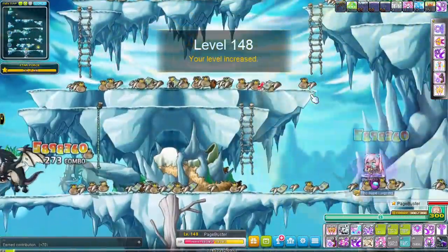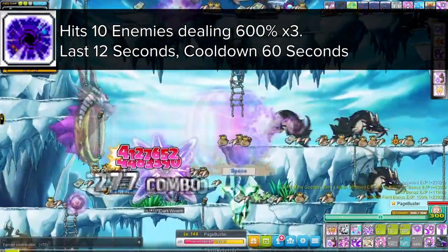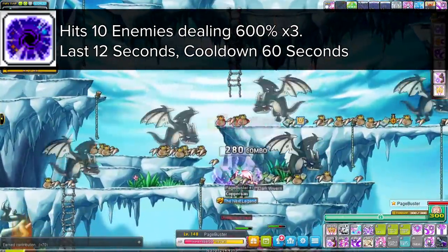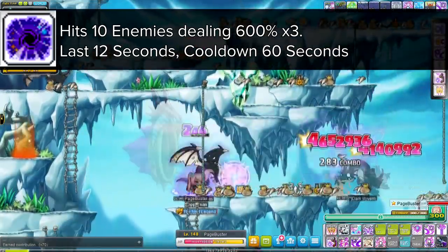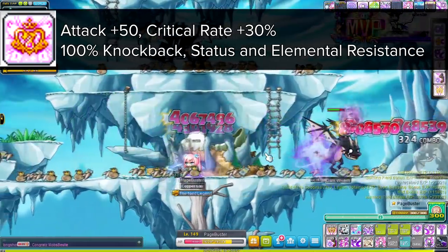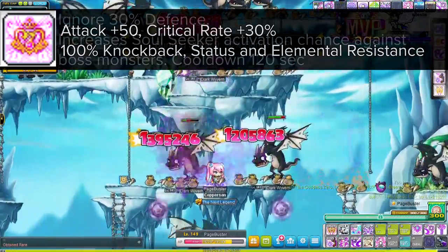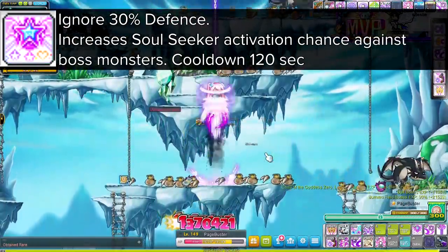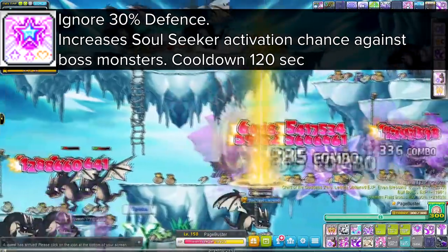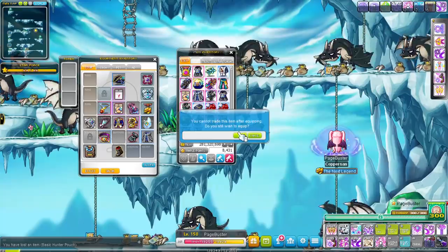At level 140 we also start unlocking the hyper skills. We have the awesome Supreme Inferno, which is a great mobbing skill that lasts 12 seconds and has a 60 second cooldown — it lays out a sort of black hole on the map that deals damage on a fixed spot and just stays there for 12 seconds. There is Final Contract which increases attack power, crit rate, knockback resistance, elemental resistance and status resistance for 30 seconds with a 120 second cooldown. And finally Pretty Exhalation, which increases enemy defense ignored and boss damage, plus increases the chance to trigger more Soulseeker balls. This skill has a 30 second duration and a 120 second cooldown as well.